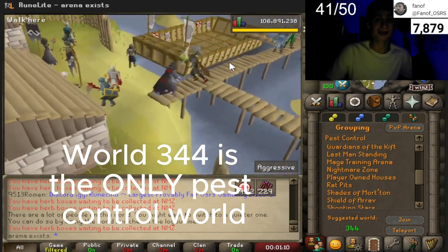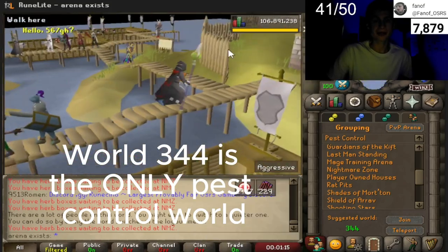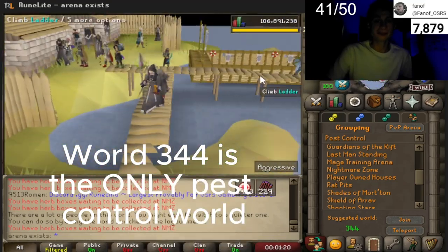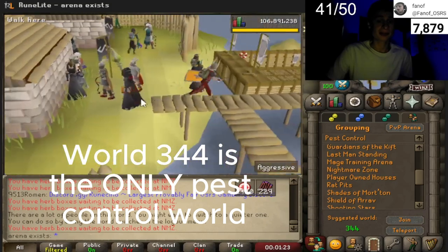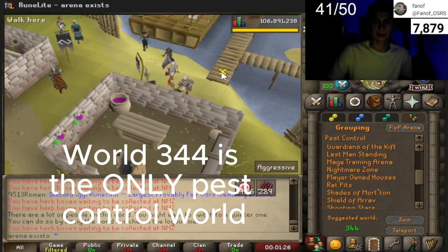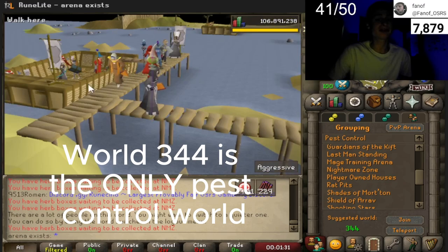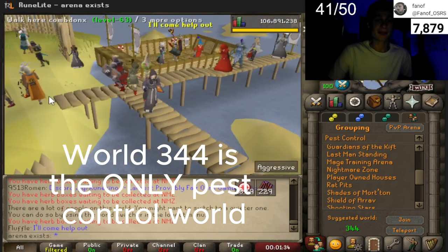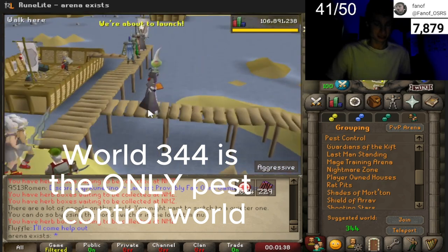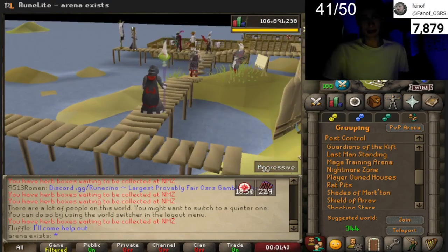There are three separate boats for Pest Control: a 50 combat boat, a 70 combat boat, and a 100 combat boat. Here are the rewards where you can purchase void knight armor and equipment, or exchange for experience. It's best to go to the highest respective combat boat you can access for the fastest points per hour.